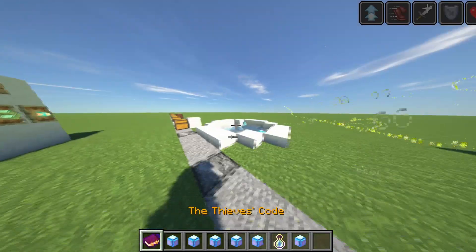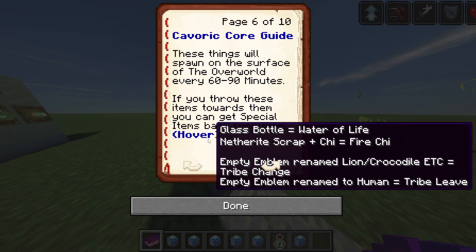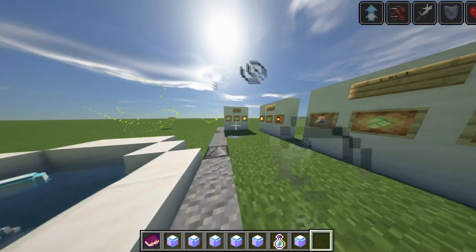Then we get onto a few other things. Netherite scrap plus a shield is a fire Chi — if you throw it in the cauldron, very cool. If you have an empty emblem and you rename it to anything, then you get that. That's pretty cool, people.